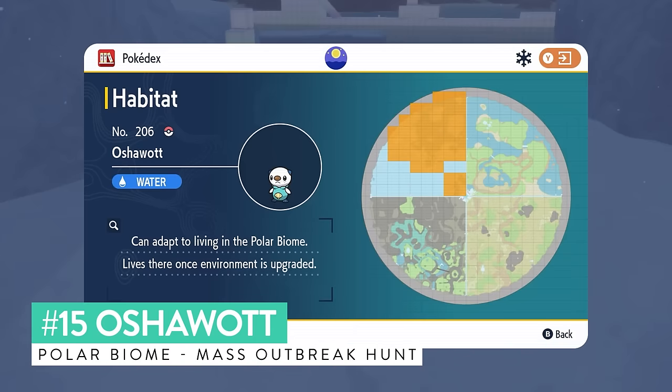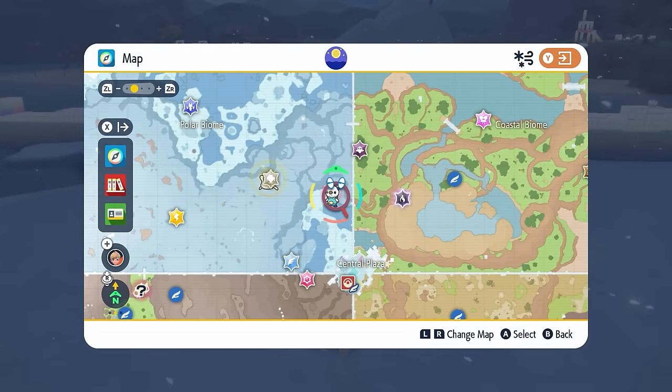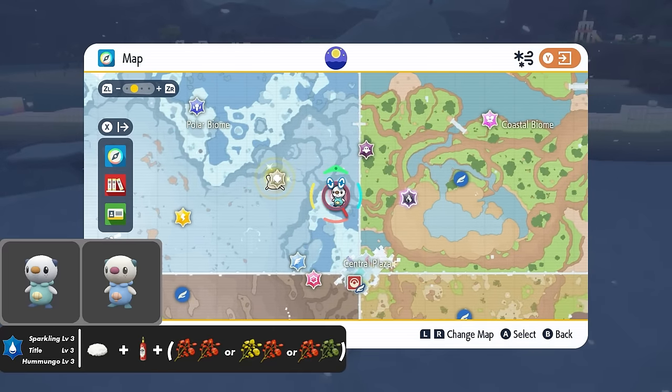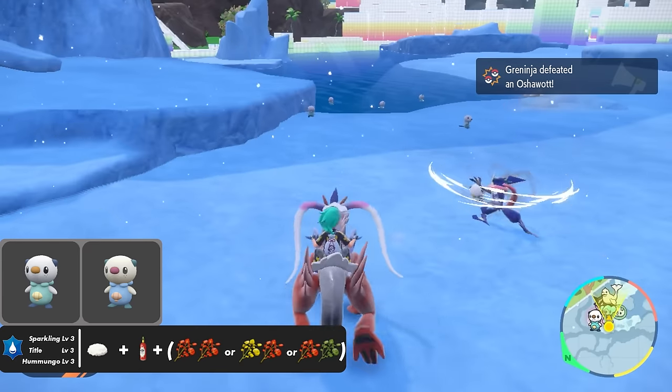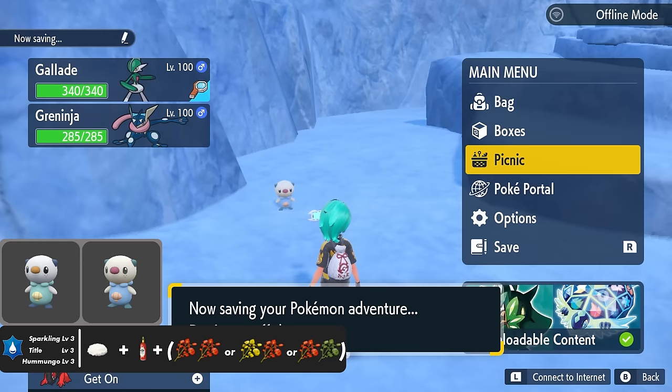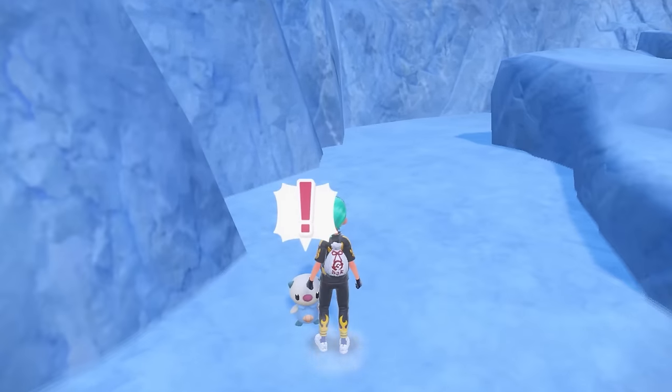Oshawott is another water type that appears in the polar biome and another Pokemon I recommend shiny hunting as a mass outbreak, because it spawns alongside so many other water-type Pokemon. It's a really nice shiny to get in the game and easy to spot. Once you have the outbreak, use all of the standard outbreak methods.